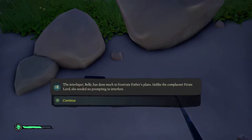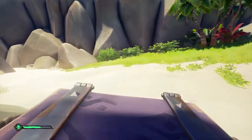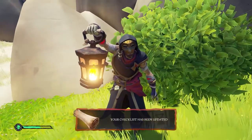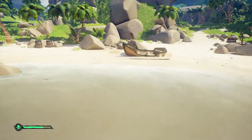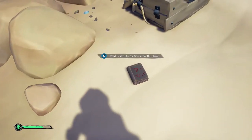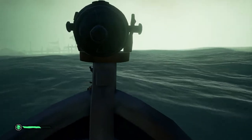Head over to the southeast corner or beach of Cannon Cove, hop off with your rowboat and your compass, and find the location of the second smuggler. The smuggler will appear if all is well and you can deliver the cache to them. While on Cannon Cove you will also need to find the third Servant's journal — it can be found on the main beach on the west side, just past the broken rowboat in front of some of the rocks on the beach.